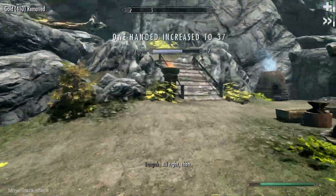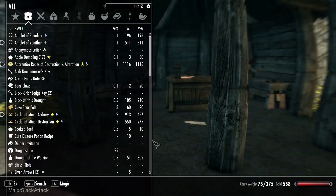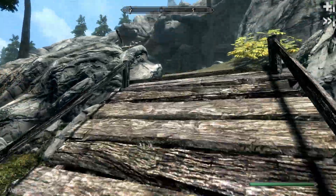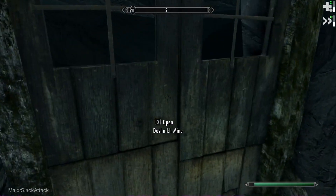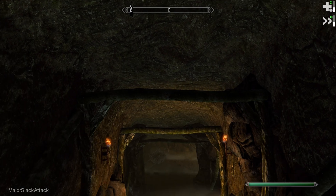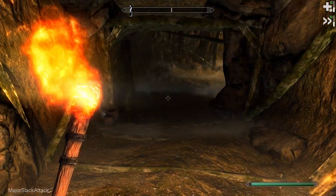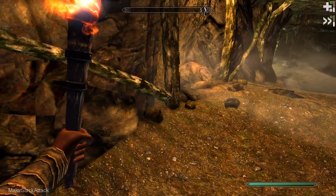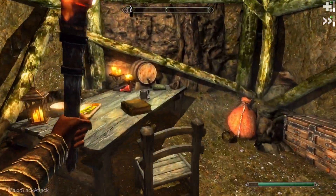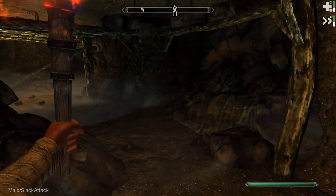Now for why we're really here — to get some Orichalcum ore so we can make some Orcish arrows. Do I have anything to sell off? No, I don't. We've got to make friends with the mine so that we can take their Orichalcum ore that is just lying around loose here.